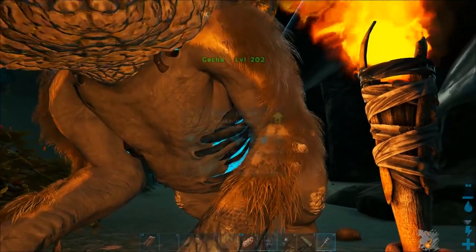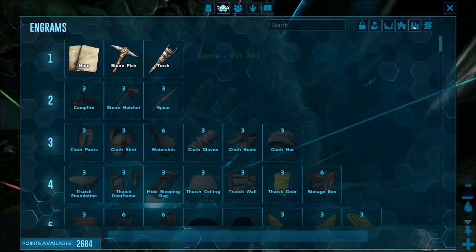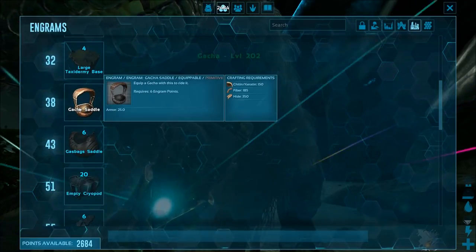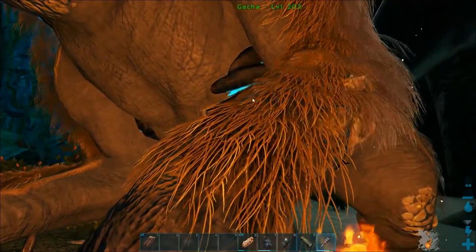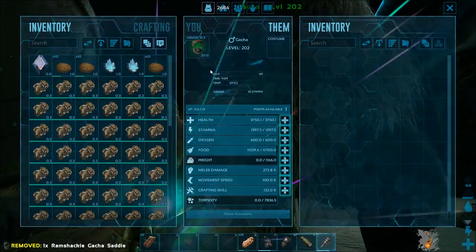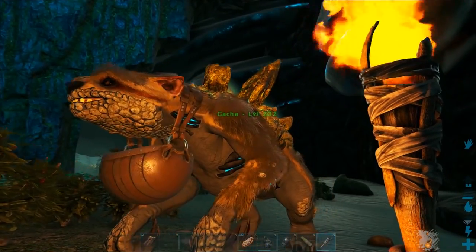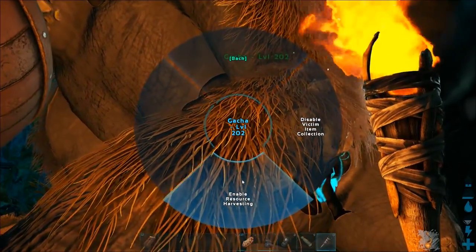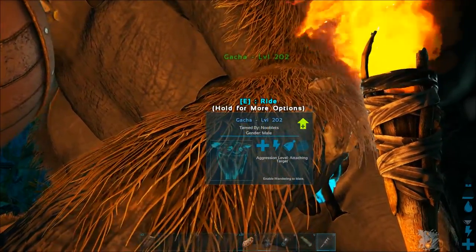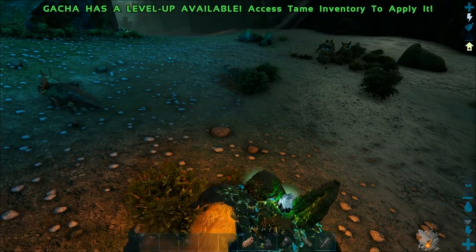I've got a saddle for it — you get those at level 38. It's like a basket that hangs underneath its chin. Now the odd thing, which I think might be a bug, is that on these you've got to go to harvesting and actually turn harvesting on. You need to enable it, otherwise it won't harvest anything.